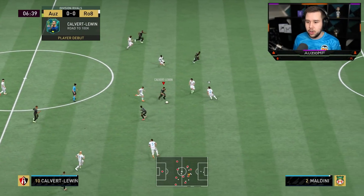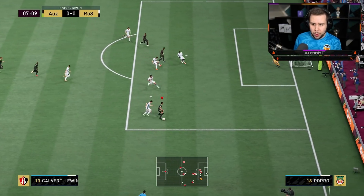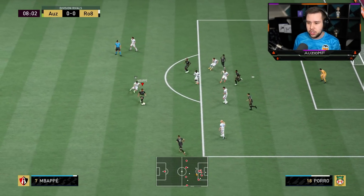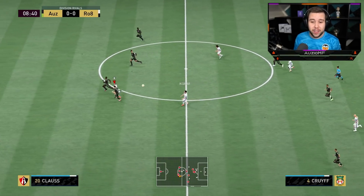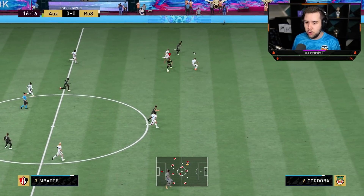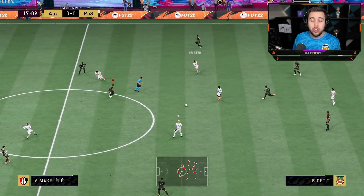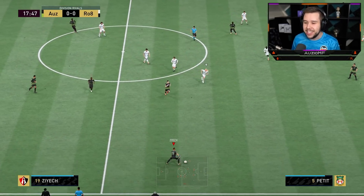Push it forward, give it back to Calvert-Lewin. Go on, use your pace now — keep it going. Look at the strength as well. Good strength again. I'm just going to pass back here because there really isn't any other option. The strength there, the hold of the player, was really, really well played. I was hoping him to use a bit of pace while also using his strength to hold off the player, but Maldini easily gets it.